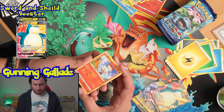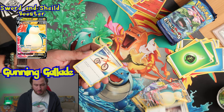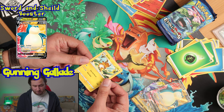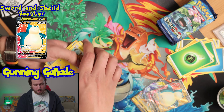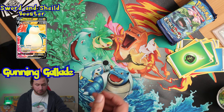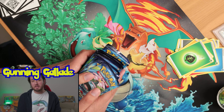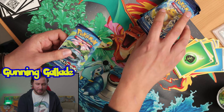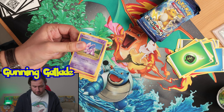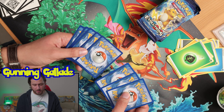Alright, the final Sword and Shield base set pack: Scorbunny, Sinistea, Maractus, Pikachu, Glimmet, Grass-type Energy, Rotom Bike, Big Charm, Copperajah, and the final card is a Raichu non-holo. Not too shabby — two ultra rares overall: the Tapu Koko V and the Snorlax V full art, which takes the cake and eats it too. Now, ten packs of Evolutions. I should probably keep these sealed, but I won't — because I'm a silly goose sometimes.